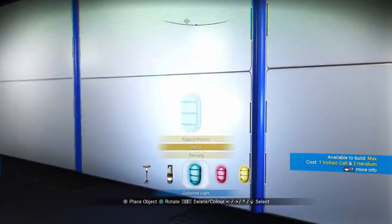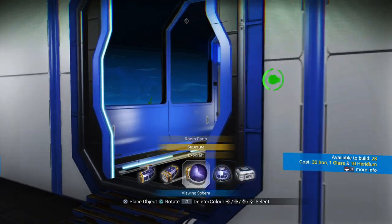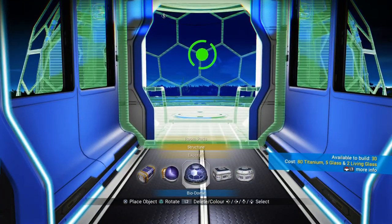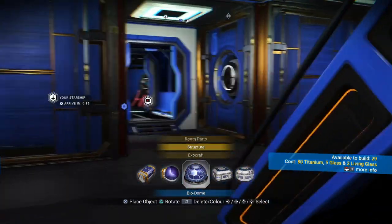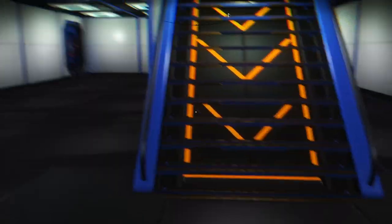Two down, we're going to place a corridor — a straight one — with the bio dome, just like that. Downstairs is totally done except for the landing pad, which we can do later.